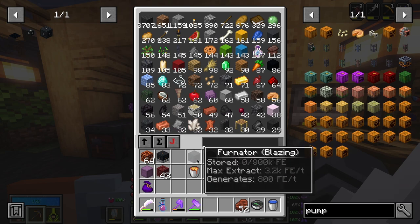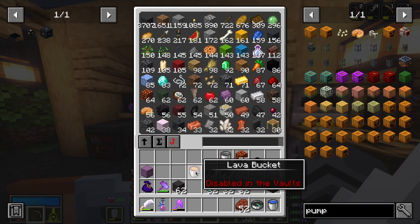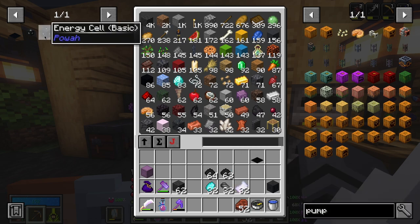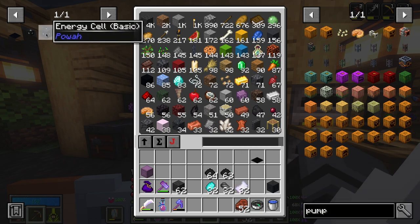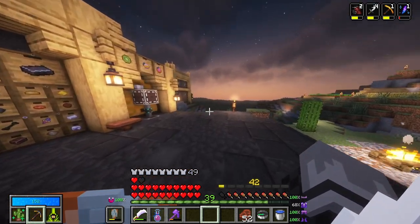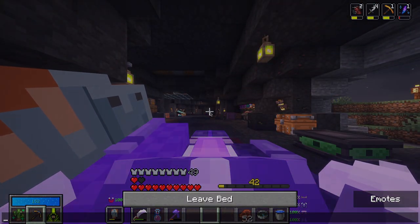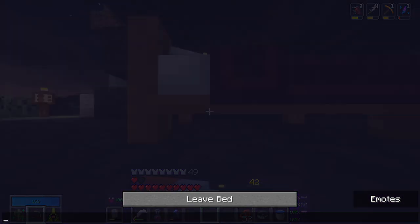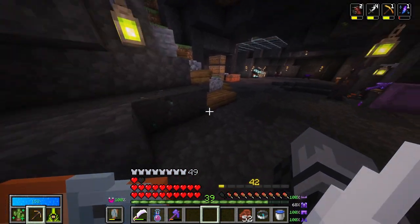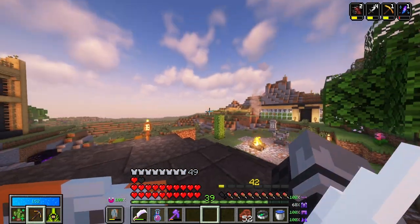For now I think the thermal generators are just going to go in storage, and we're going to go with my original plan — firstly producing power to an energy cell, which is basic, which we didn't get unfortunately. We need energy cables. And then we're going to be running with solar power, because I think it is going to be pretty cool. What I'm going to be using the energy for anyway is iron furnaces specifically, so I don't have to rely on fuel. And also keeping a refined storage setup running eventually.